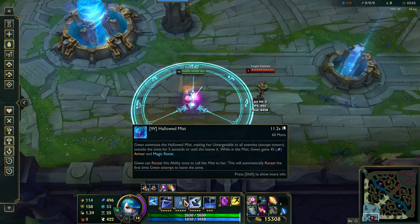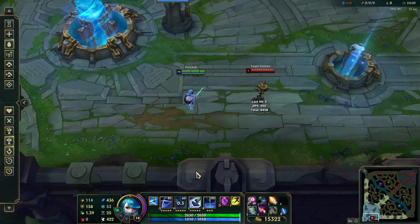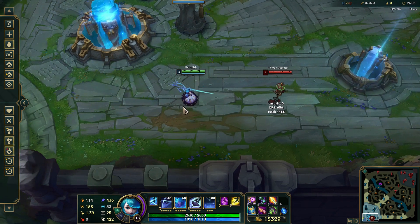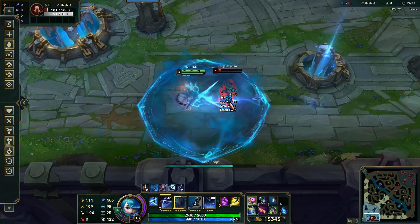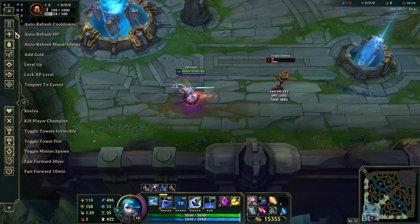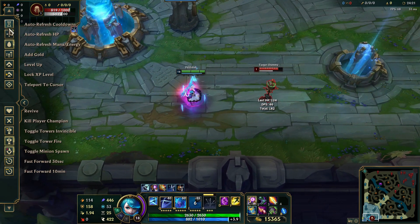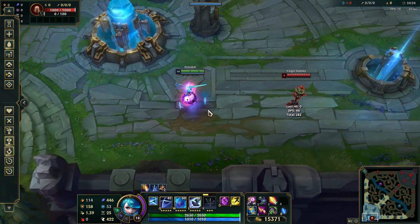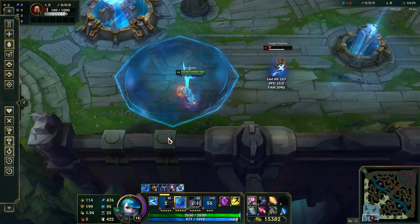You use your W for that armor and magic resist, which does not have much value on its own. Unless you use it smartly — use your W, move to your opponent, and then damage them. As you could see, they were not able to damage you back.